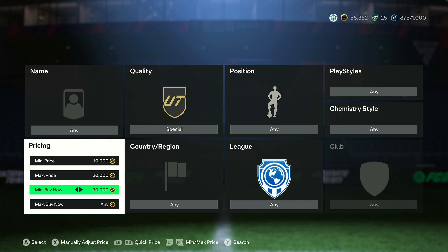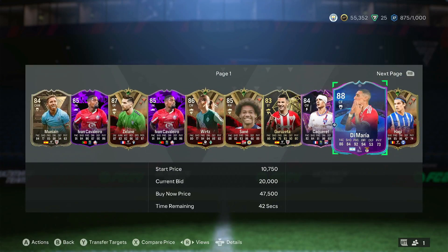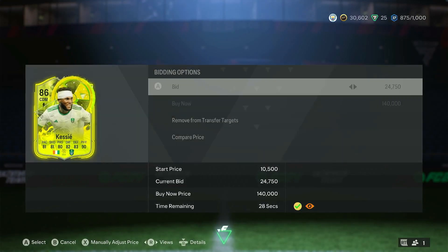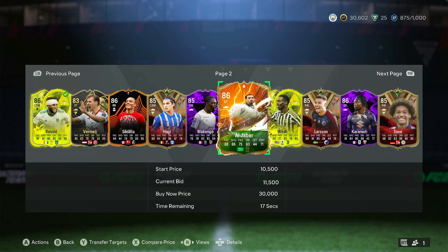Now for the final method — a mass bidding filter for special cards. The filter is: quality Special, min price 10k, max price 20k, minimum Buy Now 30k. Click search and you'll see loads of open bids. Look for cards worth more than 10k to 20k. For example, DiMaria on open bid at 20k — FutBin says he's 26k, so that's a great deal. Throw a bid. Kesi is another example — worth 28k on FutBin, so even 25k on open bid is a good deal. Have FutBin open on your phone next to you.